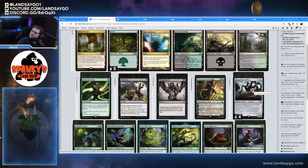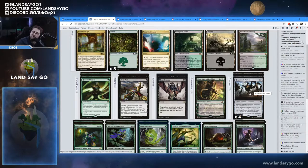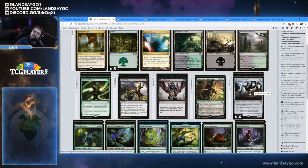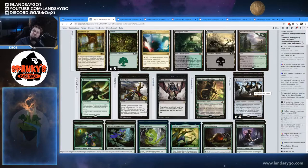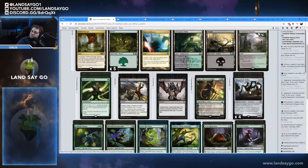The creature we replaced Walking Ballista with was Hangarback Walker, and I think it's a pretty good replacement. It grows — the problem is you have to tap it to grow — but you can get it down as a 1/1 on turn two. If it dies it replaces itself with 1/1 flyer Thopters, and it gets exponentially better after that. If you have a Hardened Scales down on turn one, Hangarback Walker becomes a 2/2 on turn two. When they blow up the board with a wipe you get four, six, or eight Thopters with flying that you can follow up with Nissa's minus two to have a bunch of attackers.